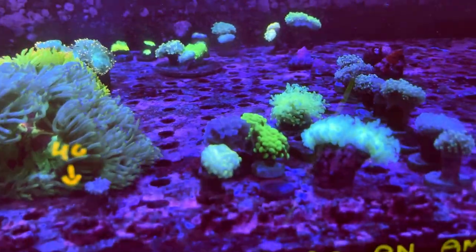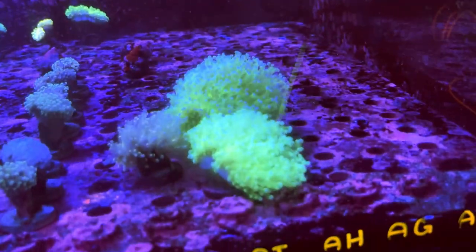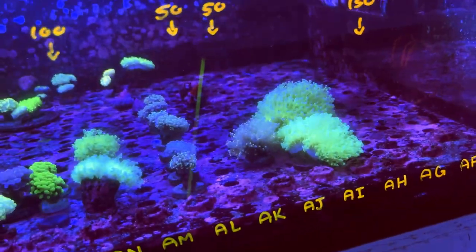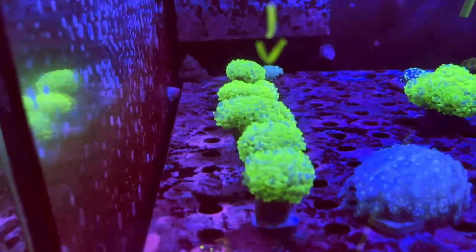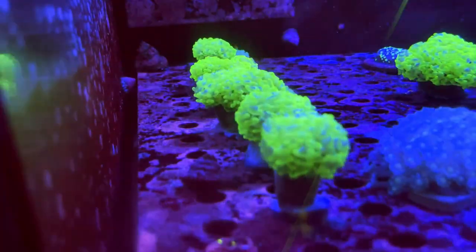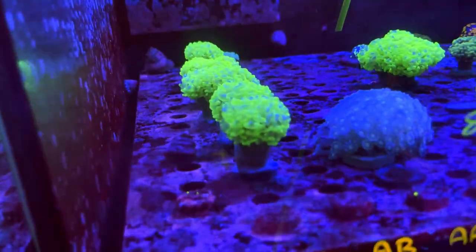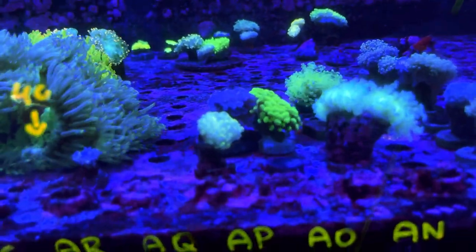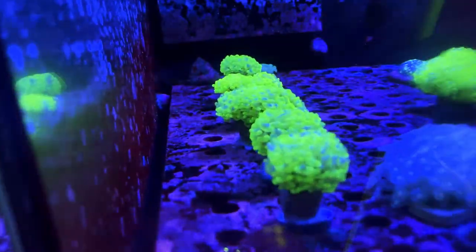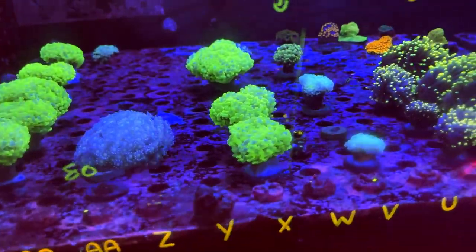Then we've got a few hammers — we're getting some more hammers in next week, so keep your eyes out for those guys. We've also got some splattered Aussie hammers in. The biggest difference between these Aussie and Indo hammers is that the Aussie heads are a lot fatter — each of these are one head and they are much larger than these Indo varieties that are also one head. They're about two to four times the size, they do take a little bit longer to grow, but they do grow a lot bigger.